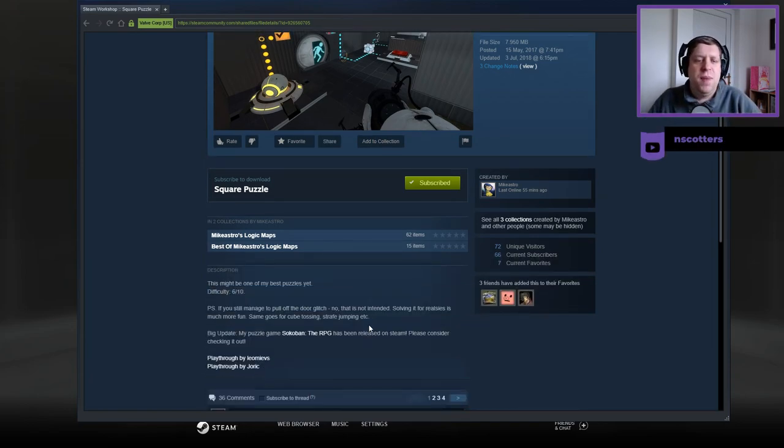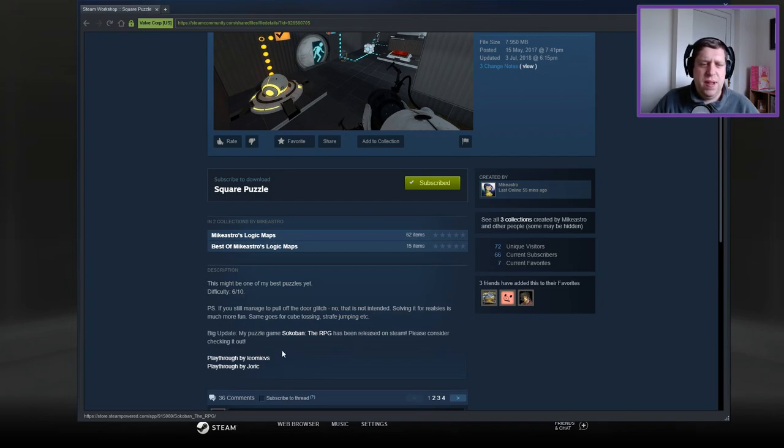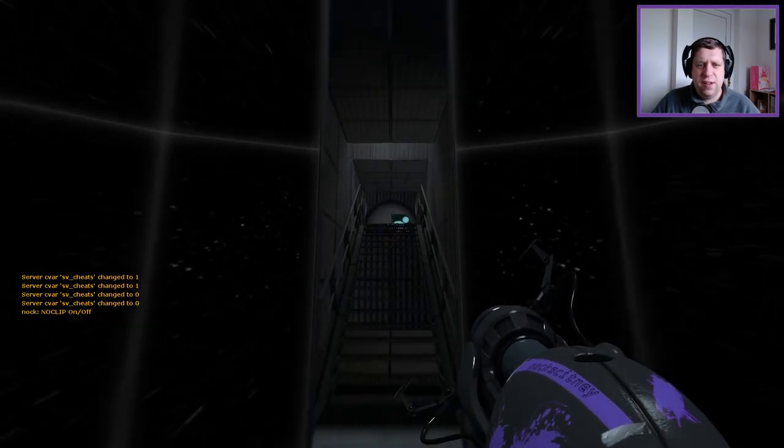This might be one of my best puzzles yet — difficulty six out of ten. If you still manage to pull off the door glitch, that is not intended. Solving it for realsies is much more fun. Same goes for cube tossing, strafe jumping, et cetera. And Sokoban has been out for a while now, as we all know, and played through by Leo and Yorick.